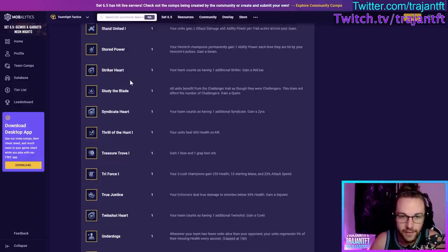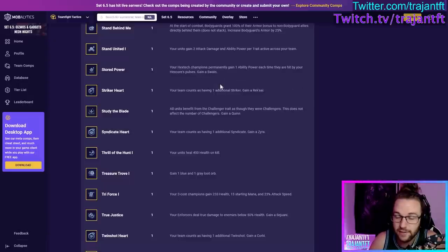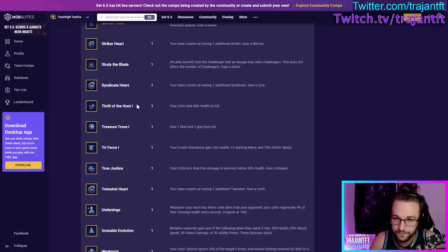Stored Power — your Hextech units gain 1 ability power each time they are hit by a Hexcore pulse, and you gain a Swain. Very good if you take it early and know you're going to play vertical Hextech — four, six, or eight. In all other scenarios this augment isn't great. Striker Heart — your team counts as one additional Striker. Take this if you want to play Striker vertical — four or six Strikers.